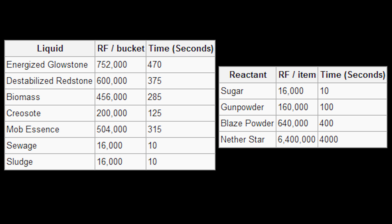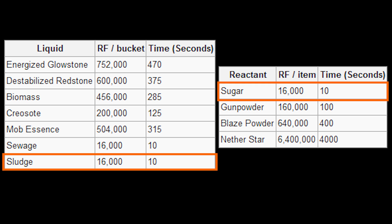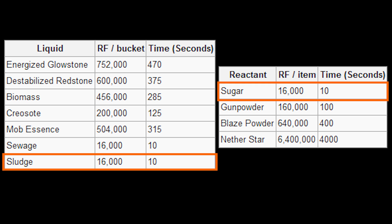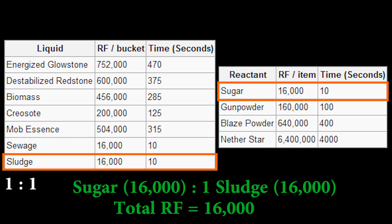Now, back to the fuel and reactant tables. One thing you'll probably notice is that both the fuel and the reactant tables have a Redstone Flux value. Some people's first thought is that they both add together — so if you combine one sugar and one bucket of sludge inside the Dynamo, you'll get 16,000 Redstone Flux from each. But that's not how it works. What these tables are saying is that when one of these reactants is combined with one of these fuels, they'll generate that amount of Redstone Flux.